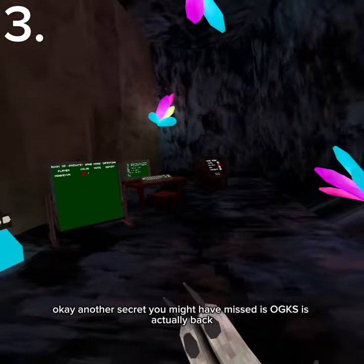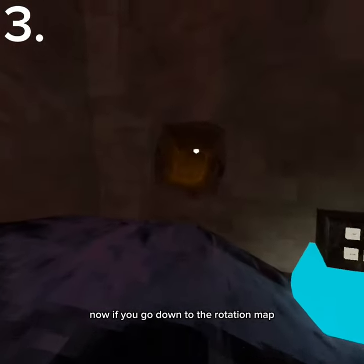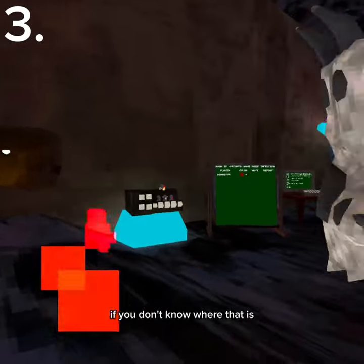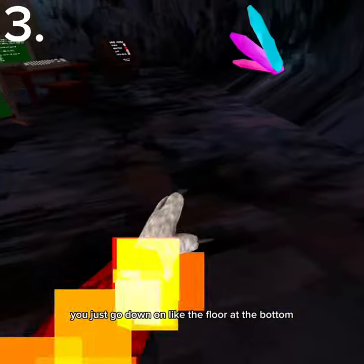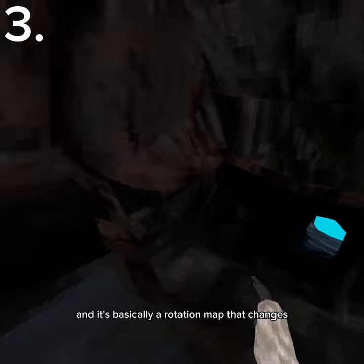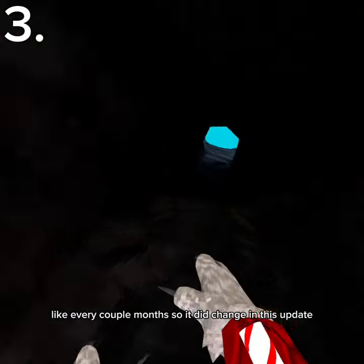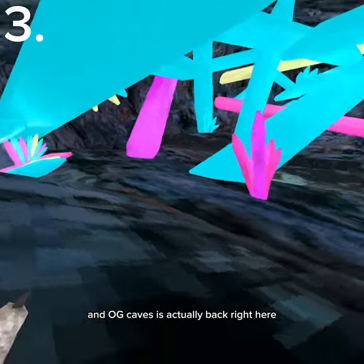Another secret you might have missed is OG Caves is actually back. Now if you go down to the rotation map — if you don't know where that is, it's in the parkour map in City. You just go down on the floor at the bottom and you can come down this little tunnel. It's basically a rotation map that changes every couple months. So it did change in this update, and OG Caves is actually back right here.